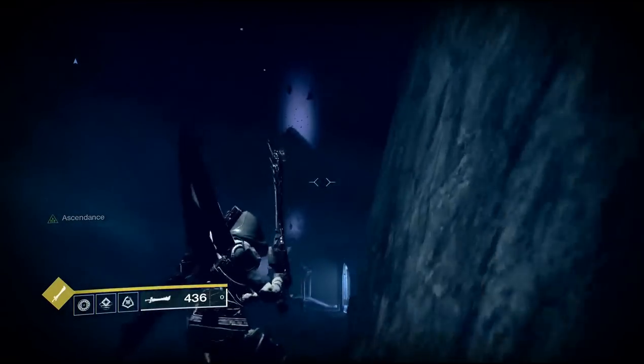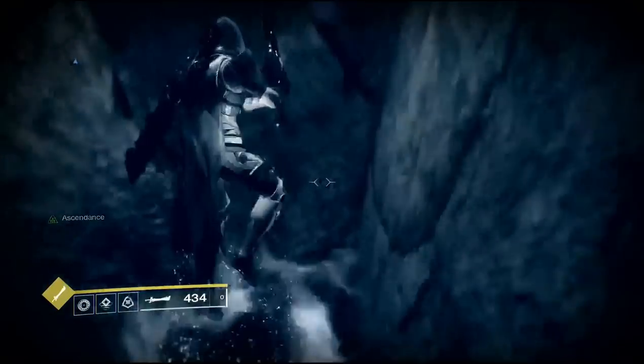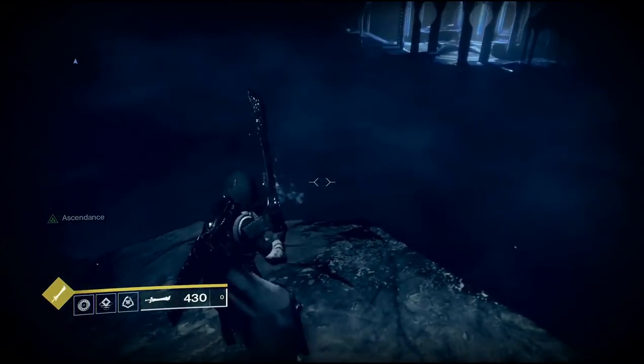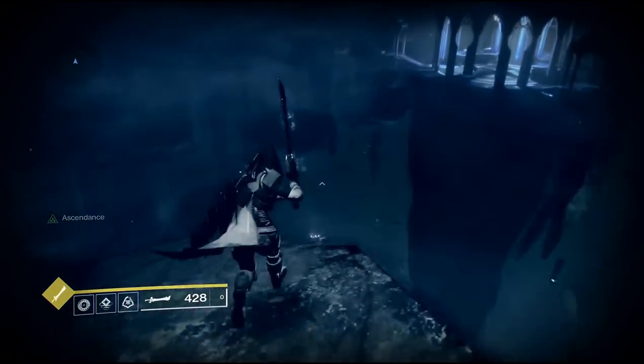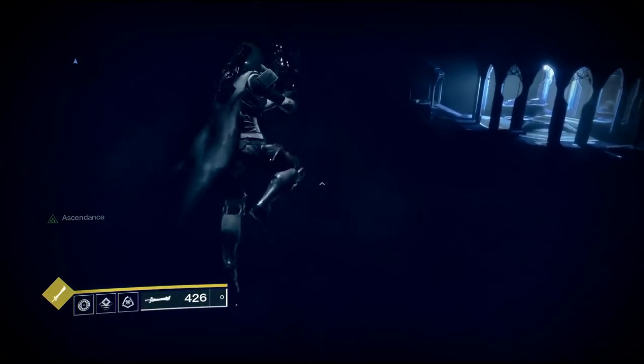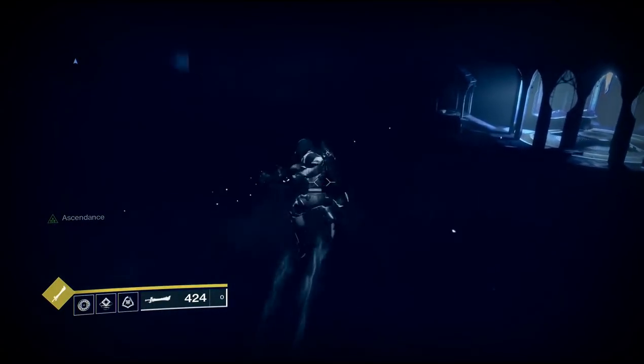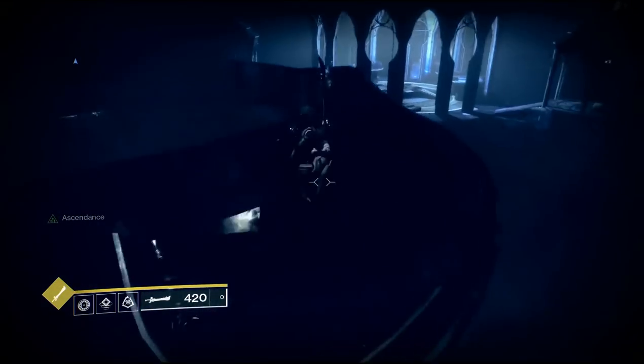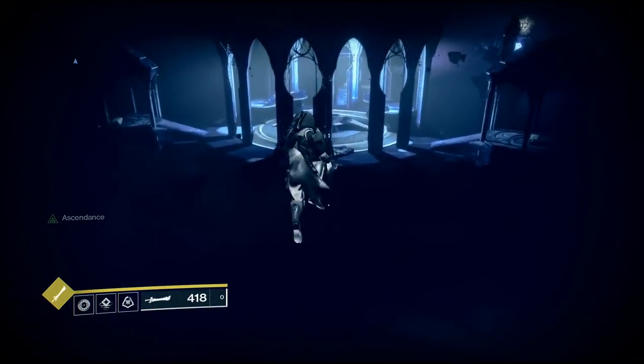Once you get to the second egg, you can jump back up to the top and actually sword glide back over towards the middle. Just head back towards that gazebo that you jumped from and from there you can jump right to the middle.